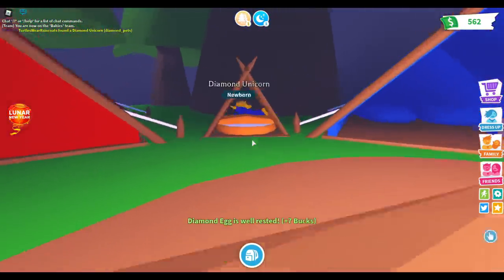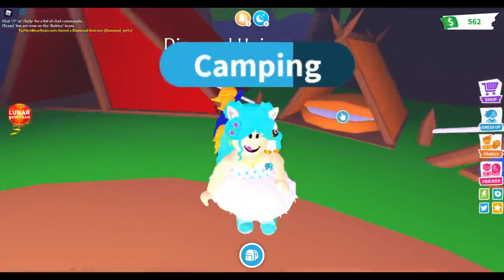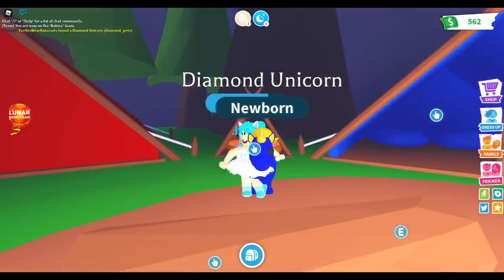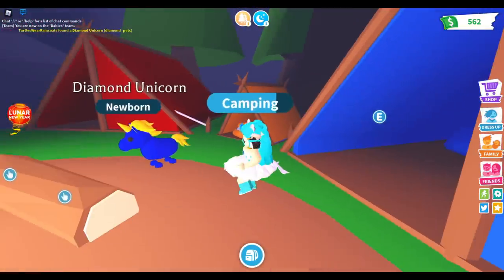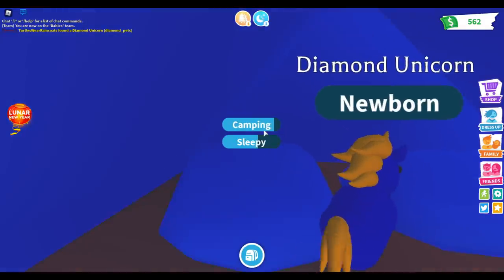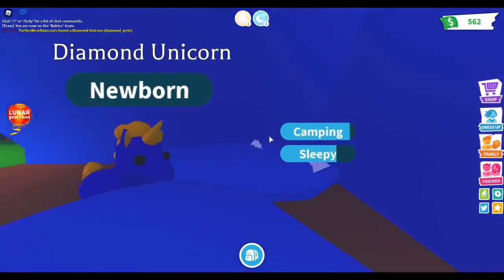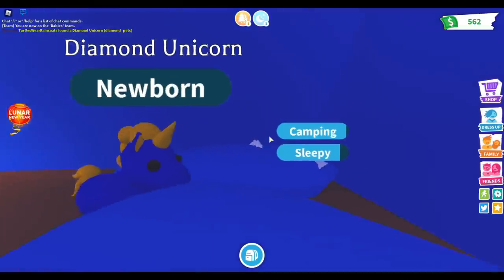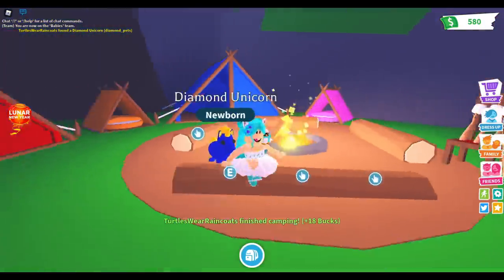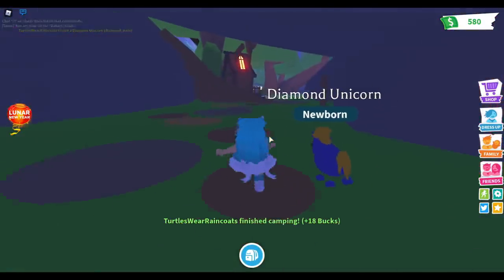It's blue, it's cute though. I have a diamond unicorn, guys! I want to see how it looks in the daytime. Let me finish taking my nap real quick. Oh my gosh, now I have three unicorns! Let's go, come out here — I want to see how it looks in the daytime.